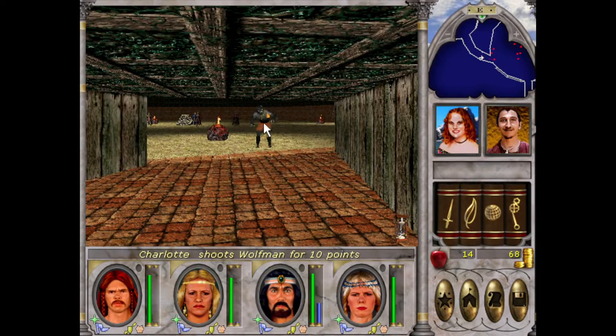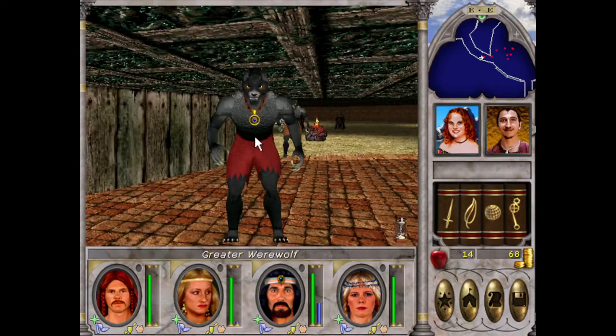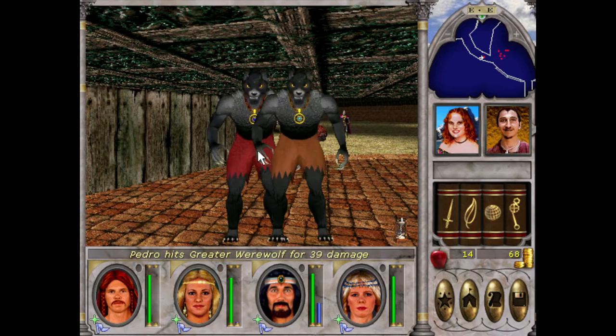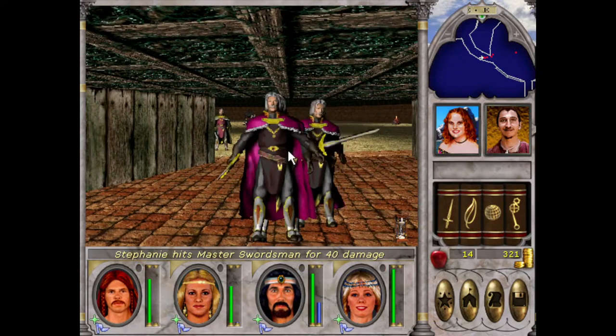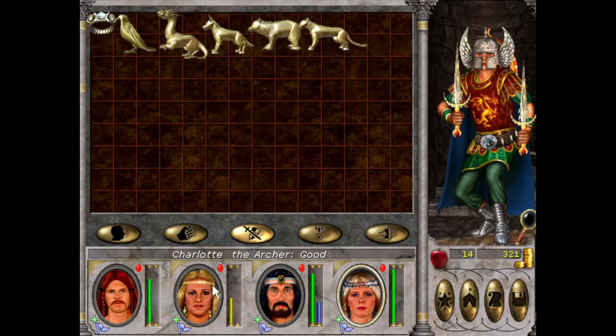G'day Wolfman, how are you going? Gray the Werewolf — how are you? Oh, look at this damage. That was just a mauling. Hey, we're Master Sorcerers too — you can't do shit to us.